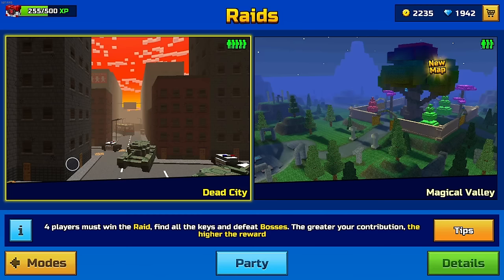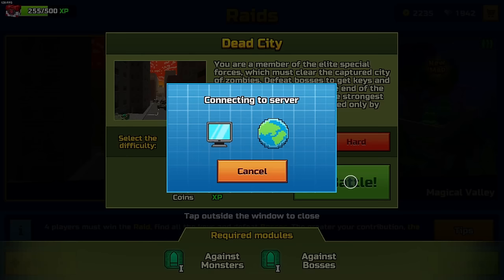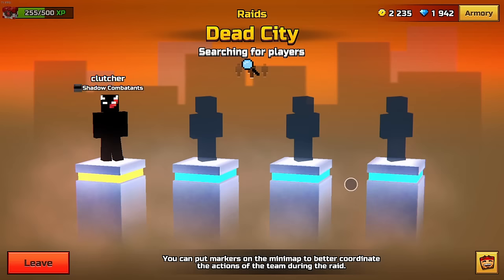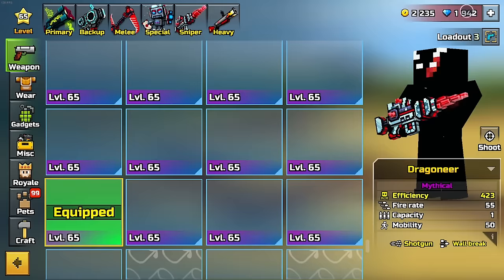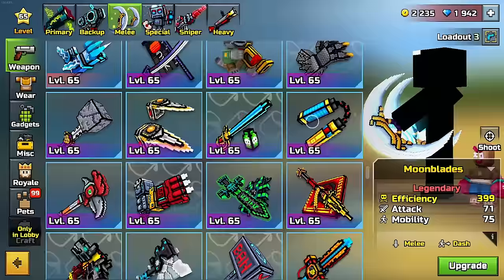The next one is going to be raids. Raids are really good — you can get five keys in about two to four minutes, and you also get 50 XP, so this is very good for grinding. I remember I grinded this when I was getting my veteran's weapons. The best weapons are obviously good dash weapons, but Cyber Sai is good, Moonblades are definitely good, and even stuff with high mobility like double cashbacks.